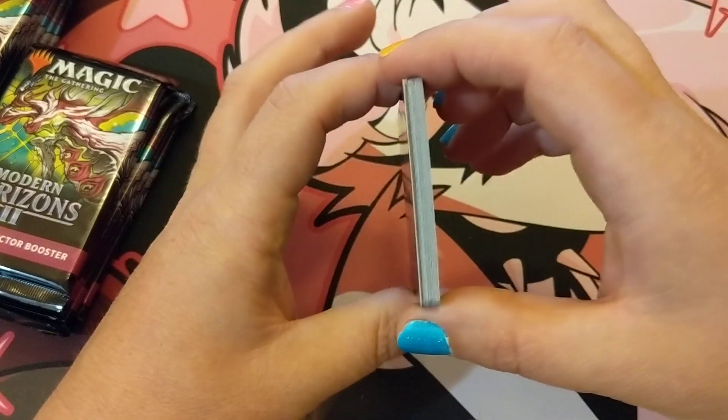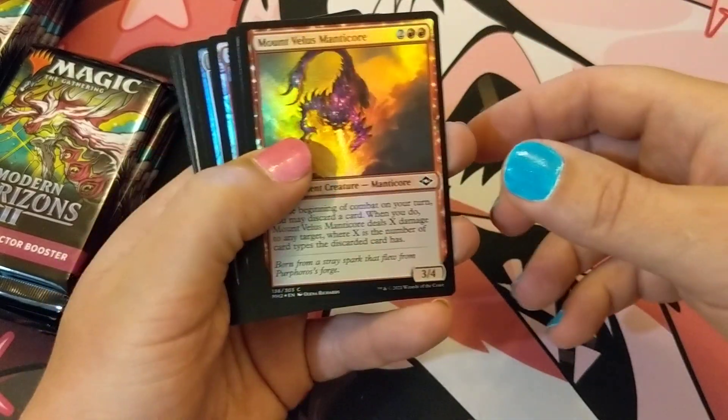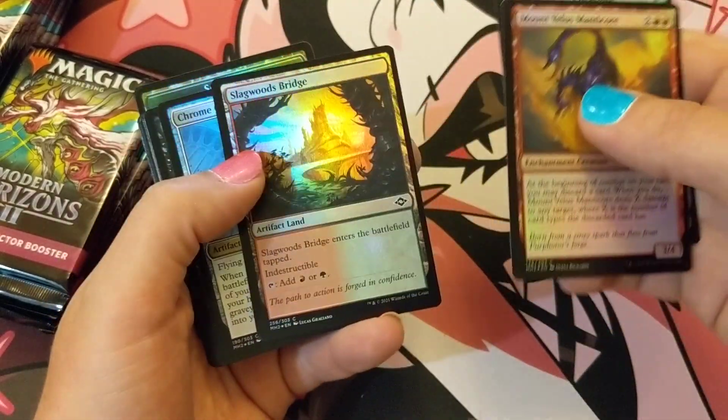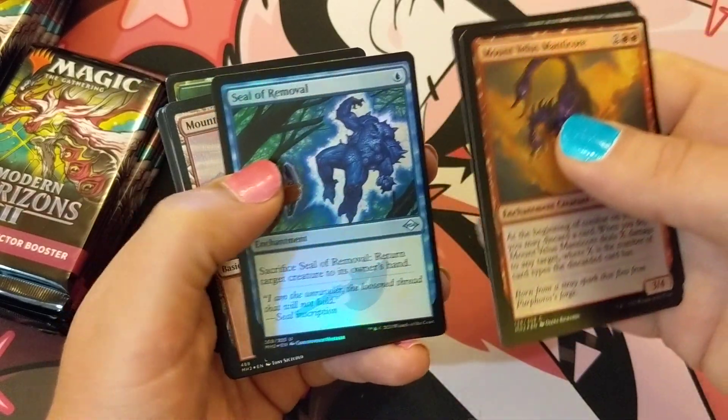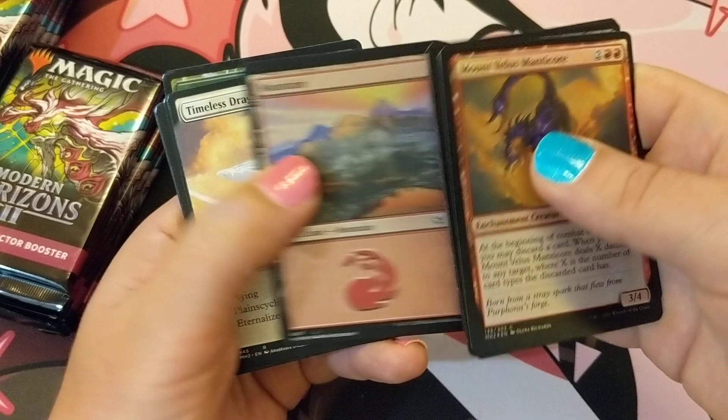Everything looks pretty good. Sometimes you can get quite a bit of curling with the collector boosters because they're, you know, chock full of foils.